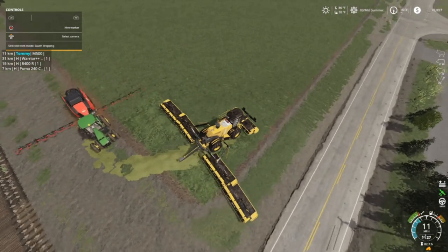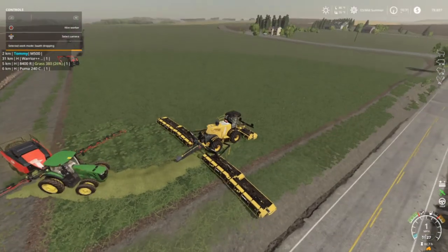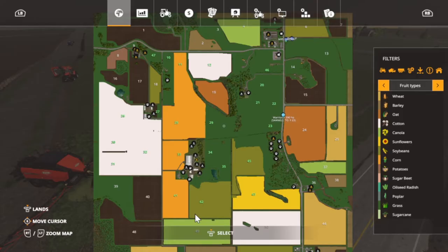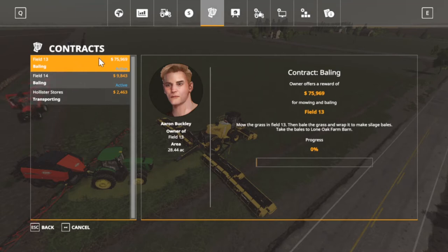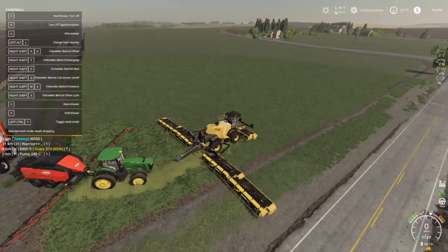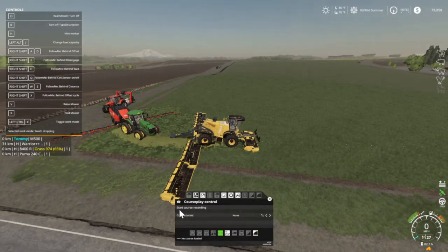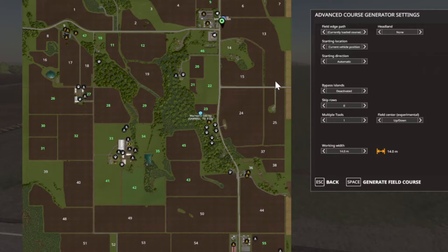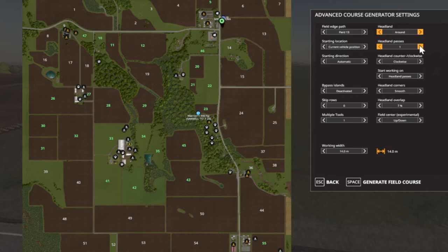That's dry grass, not dry hay — dry grass. The gentleman wants silage out of this. So let's go in here — fields 13 and 14 is what we're doing. Looks like our guy's on the wrong side; that's why I do that. Field 13 is the big one, 14 is the little one — we'll have to do 14 ourselves because I don't trust this guy in there. Work mode, course generation — build field 13. Headlands: I want around three headlands.